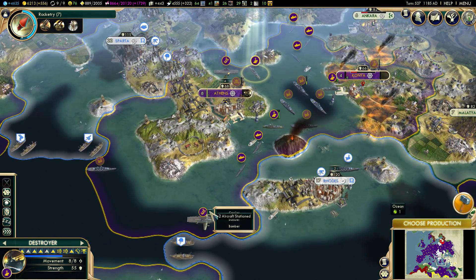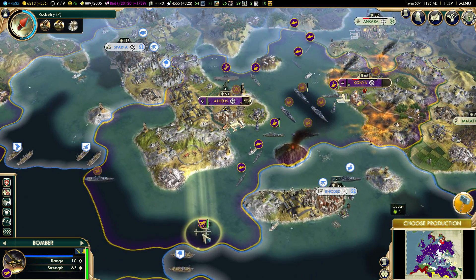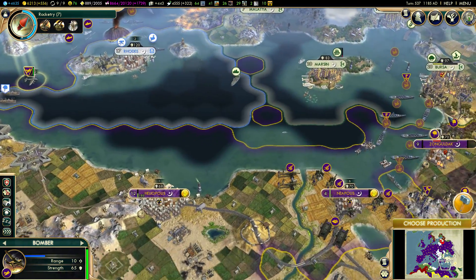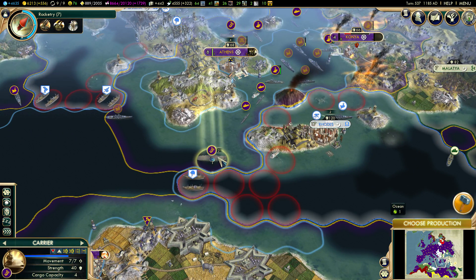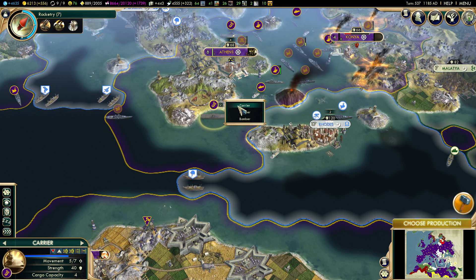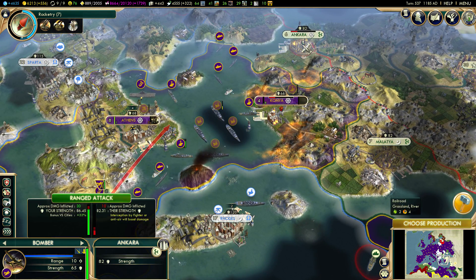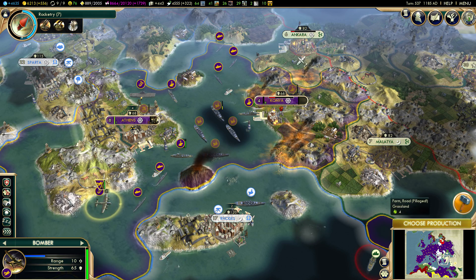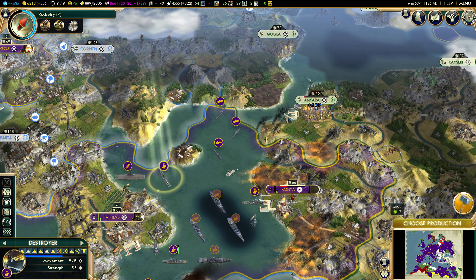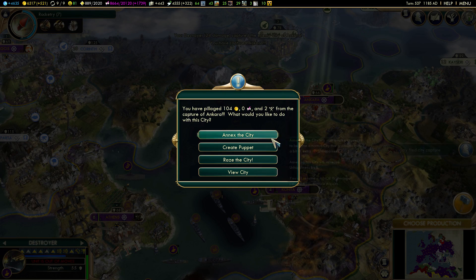Are there bombers nearby? Yes, there are. If I need to, I can move that carrier up north. There aren't too many Ottoman naval ships out here. Just move it a few tiles up north and now our bombers should have the range to reach the city. Then the destroyer can go in after it and take it over. That worked out pretty well.